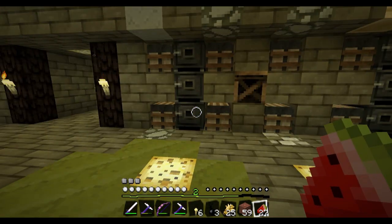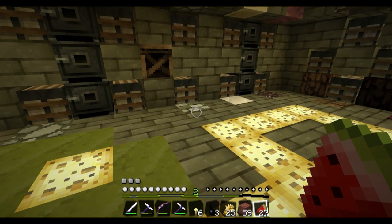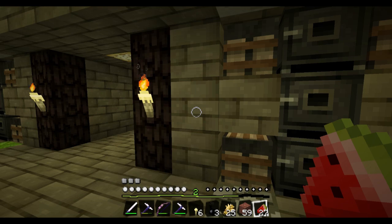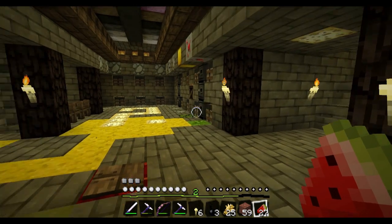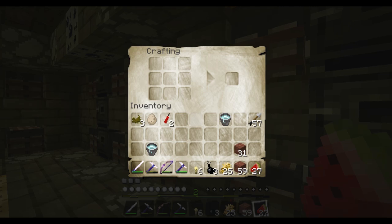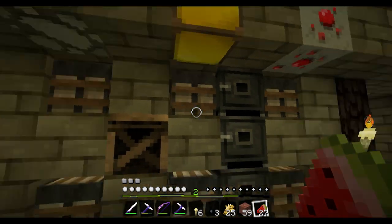The only thing I like better than stone brick is mossy stone brick and cracked stone brick, and that's what we're gonna do today. We're gonna go find some - by clicking a crafting table, what's wrong with you.